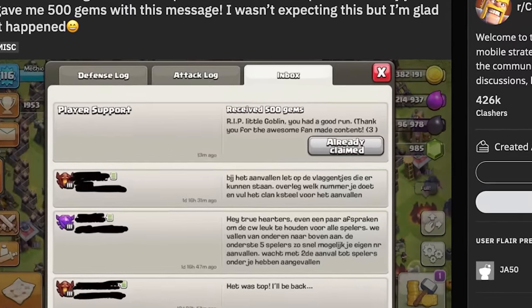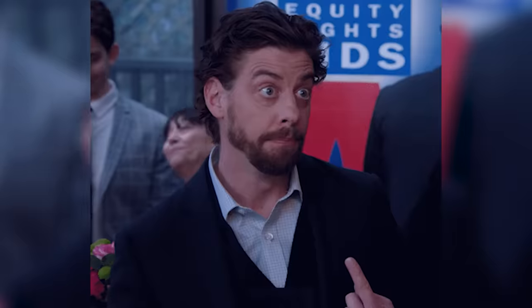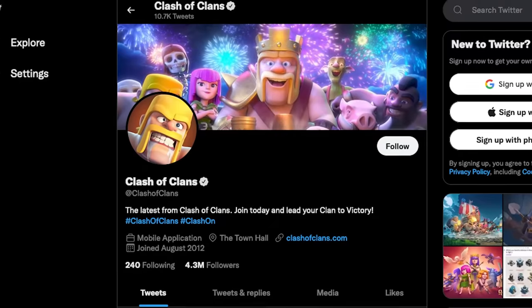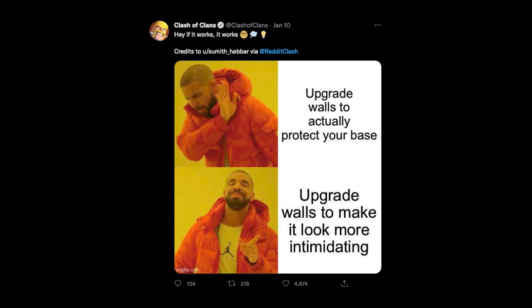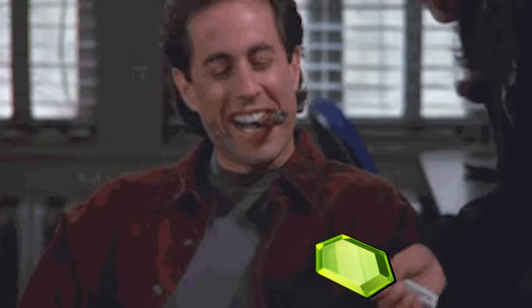Would you like to receive 500 gems from Supercell like this person did? To get 500 gems you have to make it onto the official Clash of Clans Twitter account with your fan art, meme, or video. If it's good enough and they decide to share it, you might be 500 gems richer.